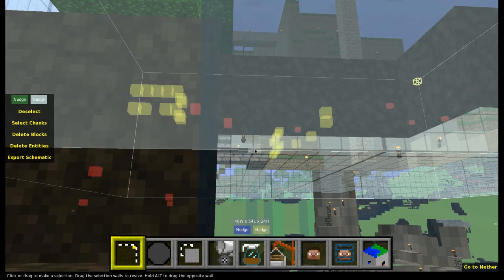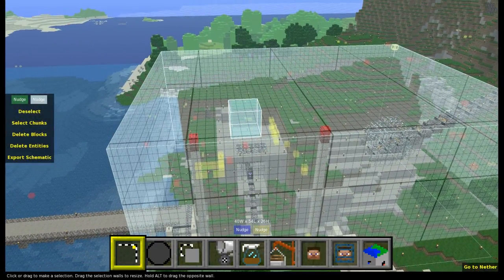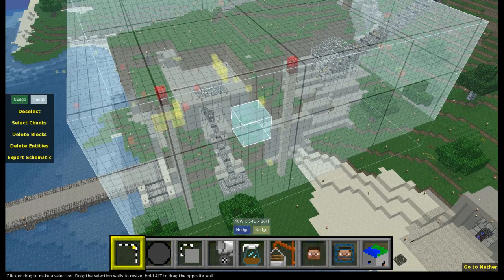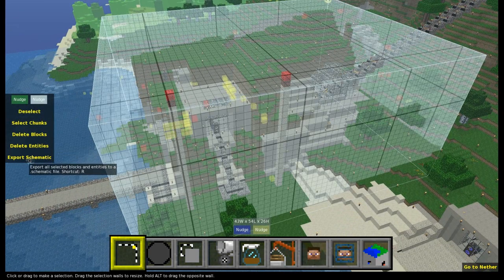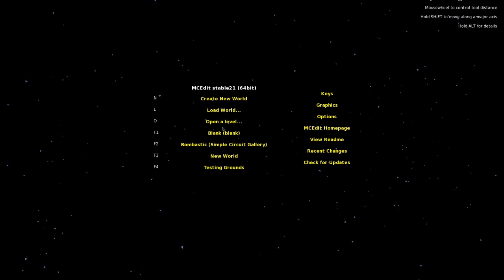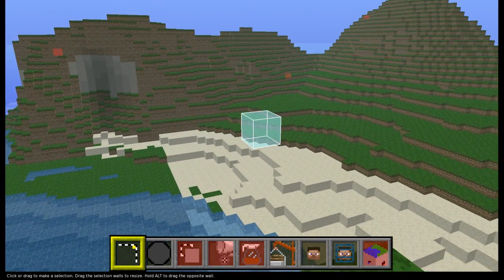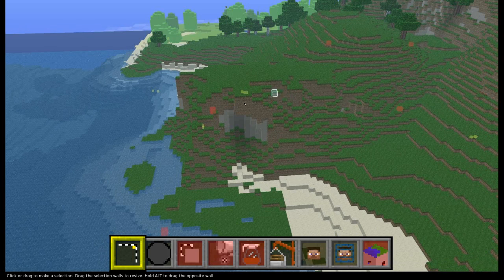I'm going to select a big chunk here and adjust the selection by dragging the box around to select whatever you want. Let's say this were the entire thing I wanted to copy. You can click Export Schematic over here — this window may not pop up in Fraps, but I'm going to save the selection and give it a name. Now I need to close this world and open up my new world, which is blank, and import that schematic and paste it into this world.